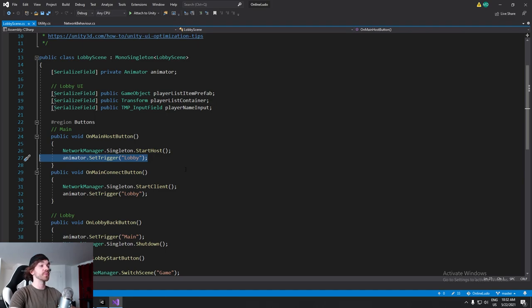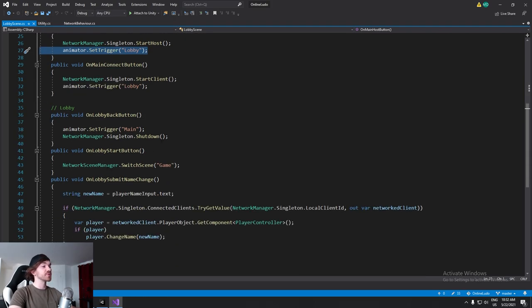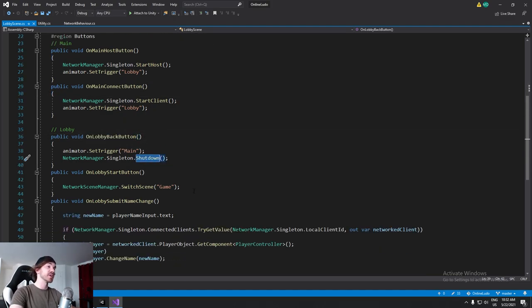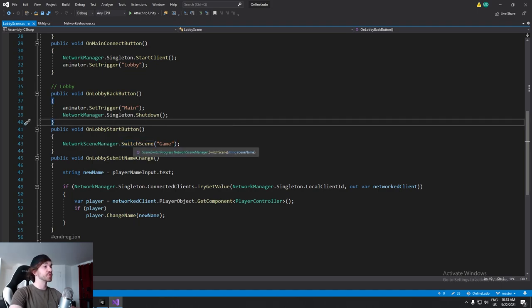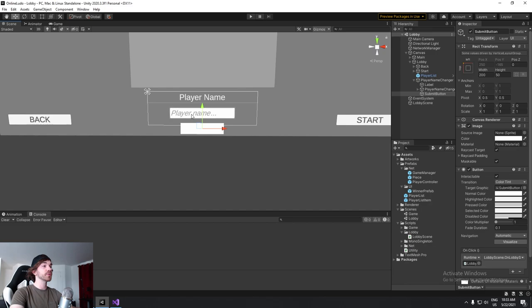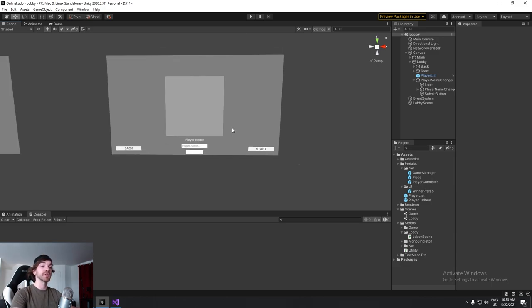The lobby scene has a way to connect as a host, as a client, and a back button to shut down and try again. When we press the lobby start button, we do a scene switch — only the host can do that. If you press it as a client, it's not going to work. When the host clicks that, everybody who's connected will swap to the game scene at the same time. We also have the submit name change button — when you enter a name and press that button, you have a new name server-wide that is broadcast to every other client.